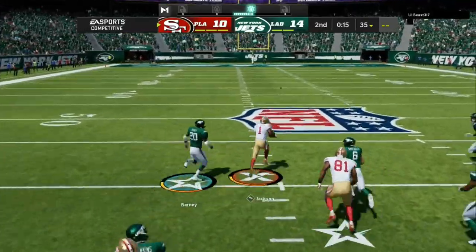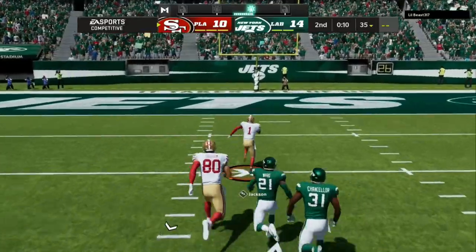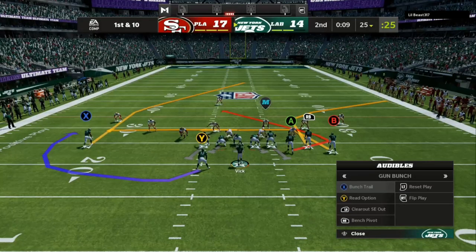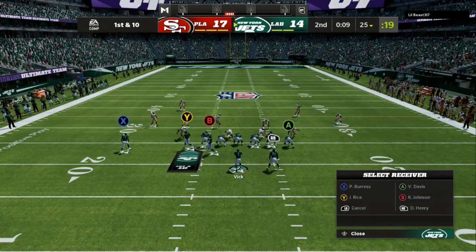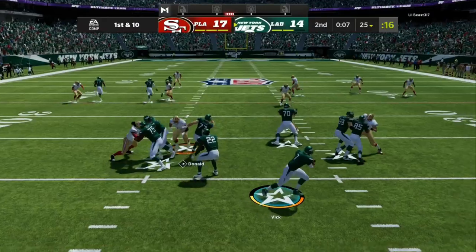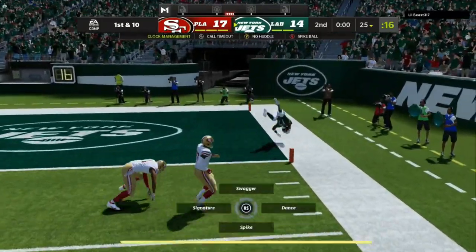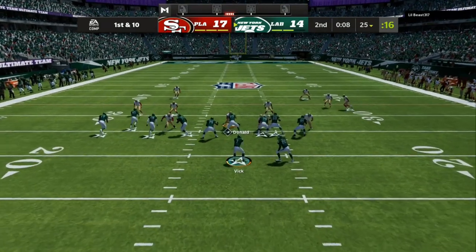Right here we are up 14-10 with 18 seconds left in the half, and my opponent takes a kick return all the way back to the house — but he celebrated, so he leaves 9 seconds on the clock. I come out in my bunch like I always do, flip it to the unstoppable Seattle Seahawks mini scheme, streak the inside person, hurry up and quick hike before he can get his defense set, and I'm able to go over the top and score a touchdown.